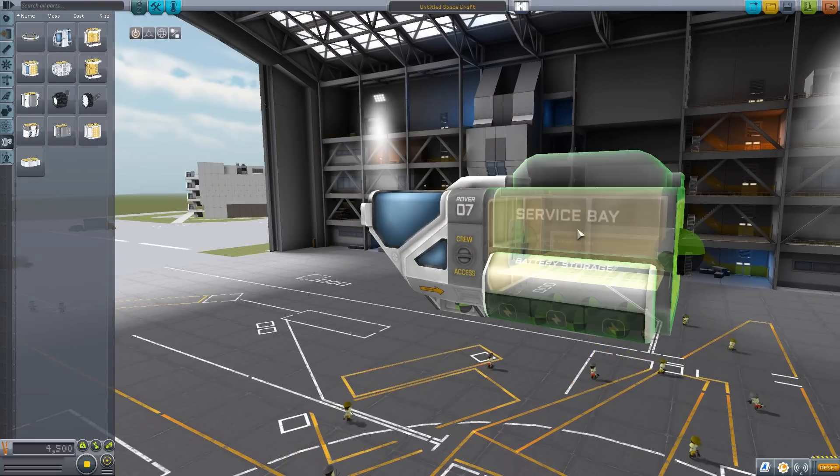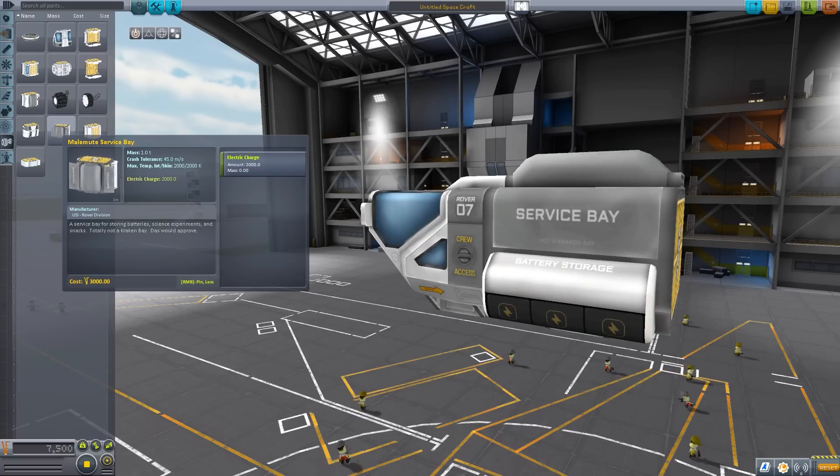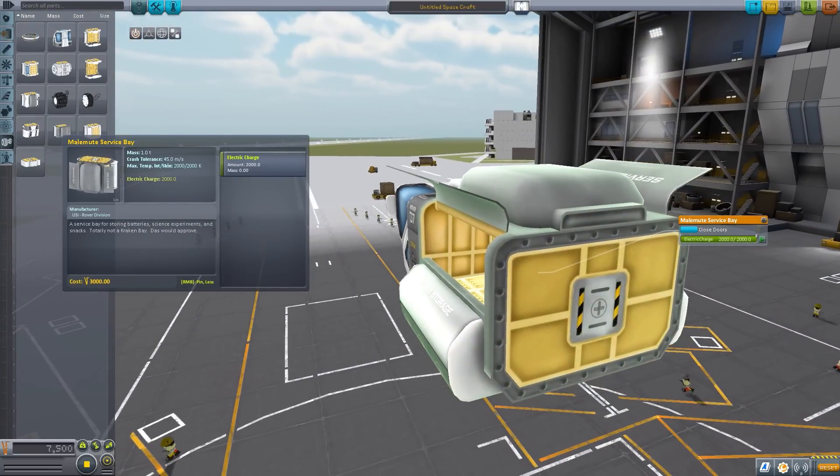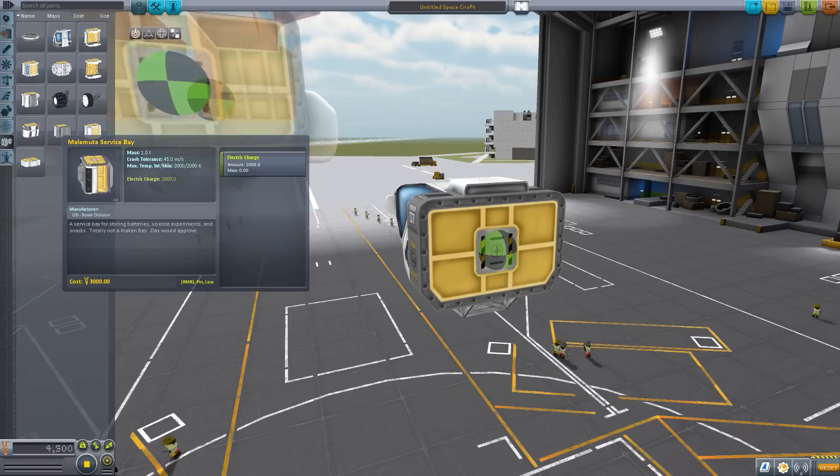The next is a Malamute Service Bay, which has quite a bit of electric charge at 2000. It does the typical service bay thing — it opens up, you put stuff in it, and you're good to go.